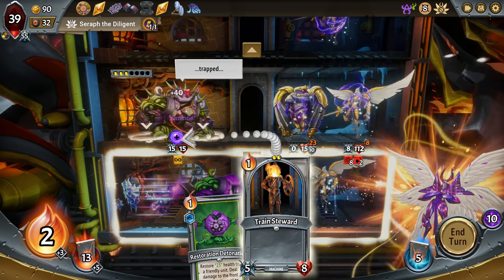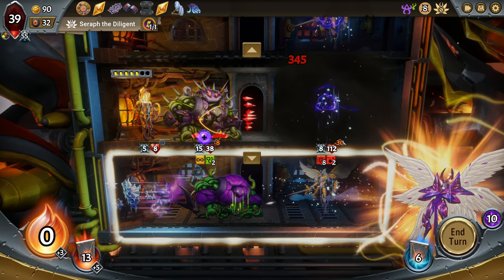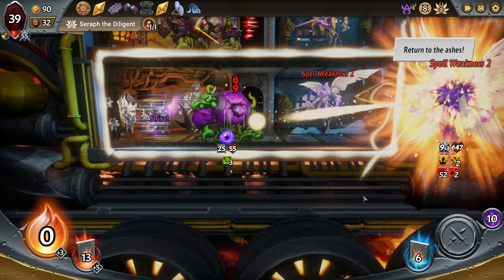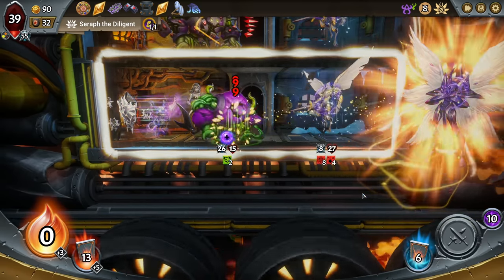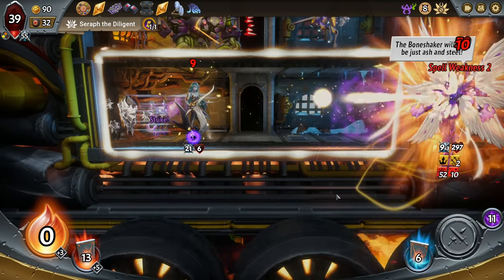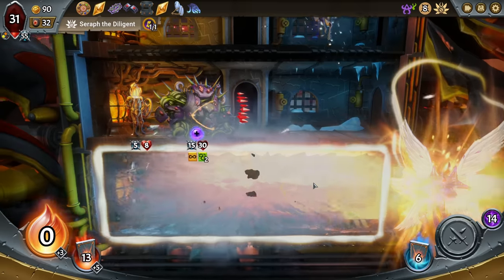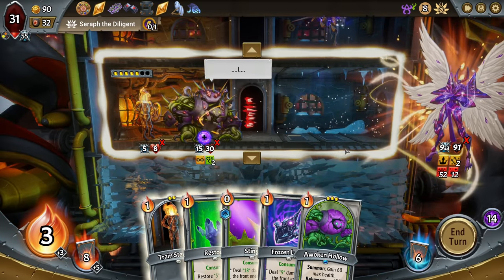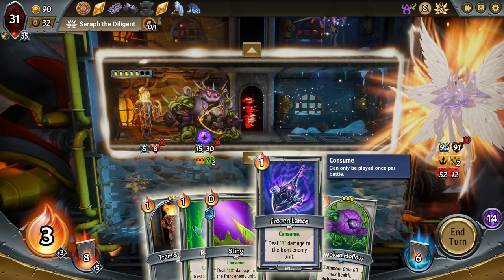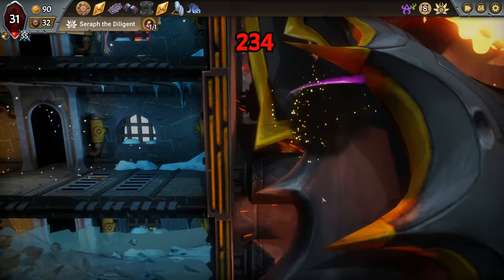Okay buckle up. Down to 91. He's dead here, he's dead here. If we kill the boss this guy doesn't go up right — I think he's just straight up over at that point. That's insane with all that spell amp.